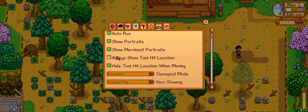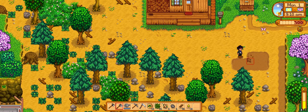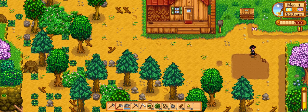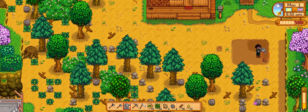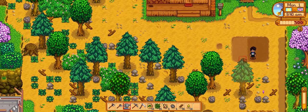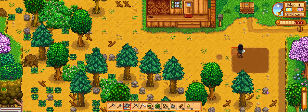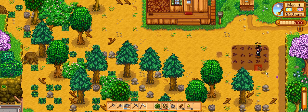Always use the hit location — see that little red square, it will help you. Let's water it up. Now the reason I'm not gonna plant a lot at the start is because I want to save energy. I need the energy for fishing, so I don't want to spend all my energy planting.